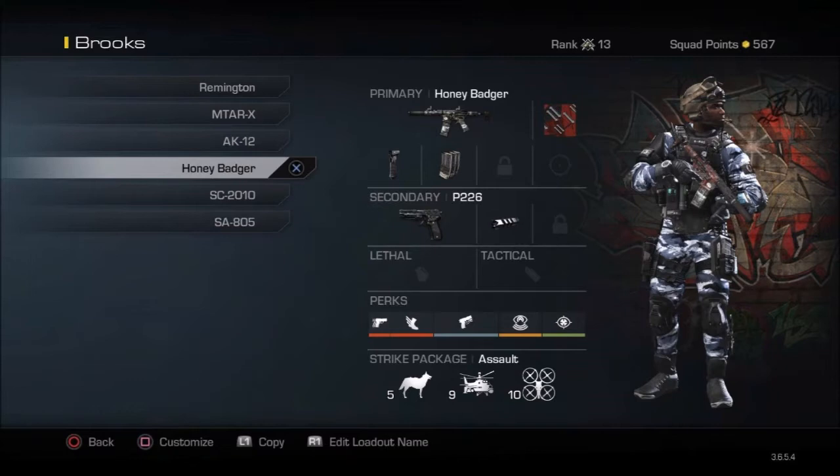The killstreaks are completely customizable and having a secondary is all on you. I recommend extended mags and the foregrip. I think the Red Dot bounces around too much with this gun so I don't like using it, but that's completely on you — you run whatever you want, whatever you're comfortable with using. That's probably what you're better off with.